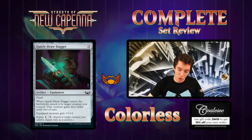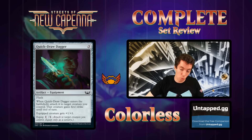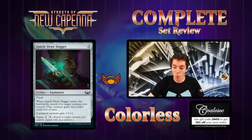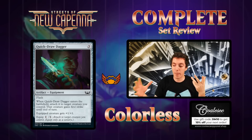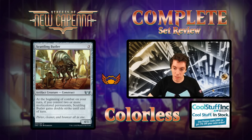Quick Draw Dagger is pretty cool — one mana equipment with flash. When it ETBs, creature gets first strike plus one plus one, then equips for only one. This card's not bad if you're playing an aggressive deck — you attack, they block, you play this and win the combat step, and still have the equipment. Any equipment that equips for one and gives plus one plus one is easy to move around. Good limited trick. I'm a big fan of combat tricks that leave material behind, and this does that.